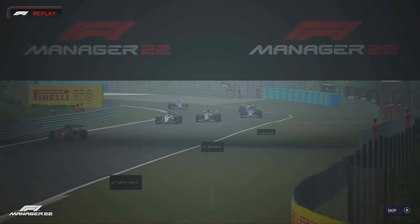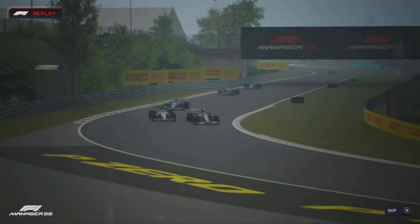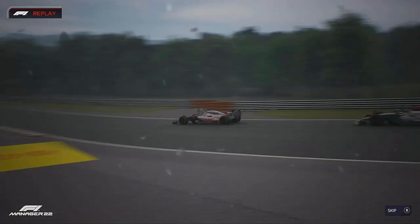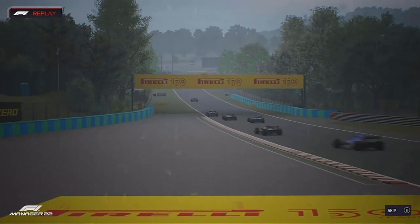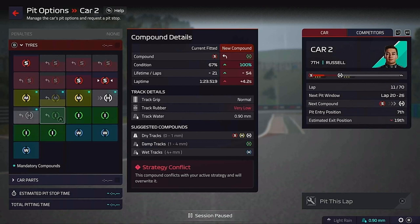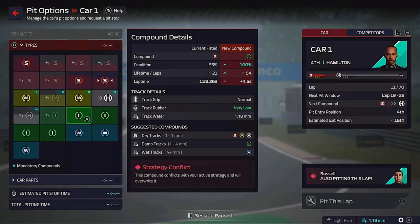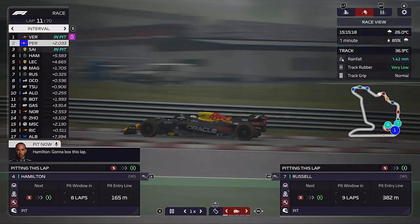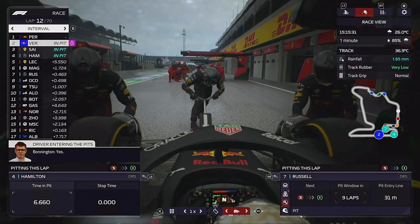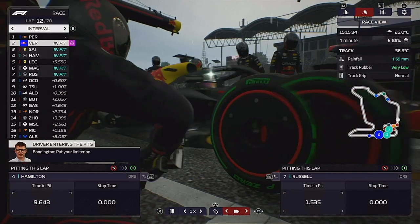Ocon goes up the inside and catches the Haas. Now this is Leclerc making his way back through the field. As you can see, the rain has started. Magnussen is re-overtaking the Alpine, and now re-overtaking George, who is struggling a bit. We're going to put both George and Lewis onto the intermediates, because there's time to be found if some drivers stay out.